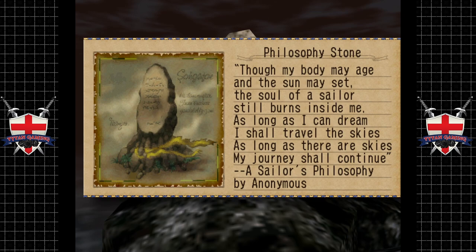The inscription reads: 'Though my body may age and the sun may set, the soul of a sailor still burns inside me. As long as I can dream I shall travel the skies; as long as there are skies my journey shall continue.' A sailor's philosophy, by anonymous.